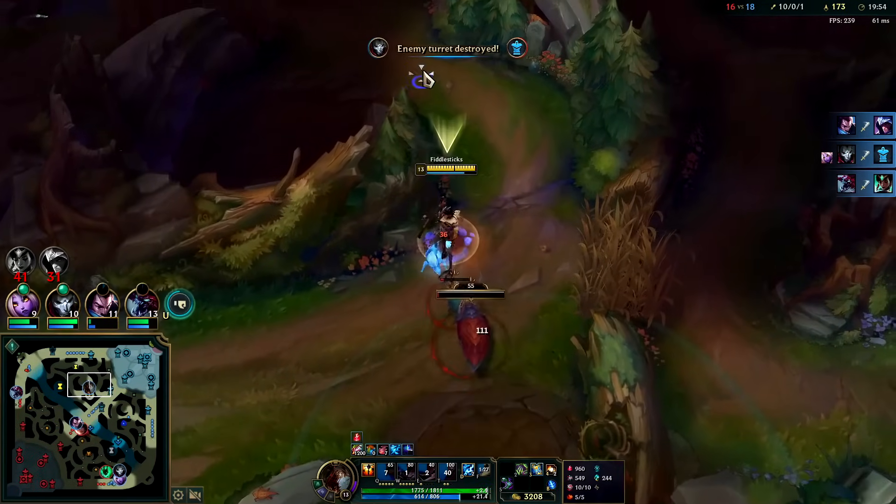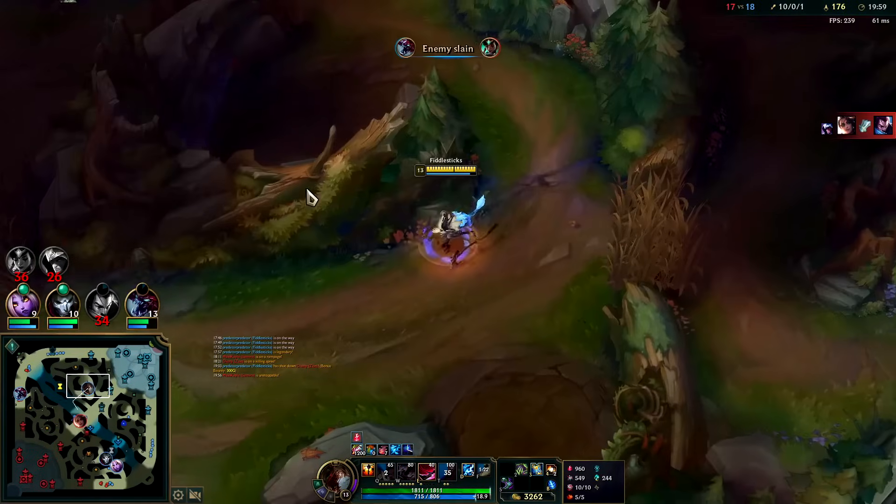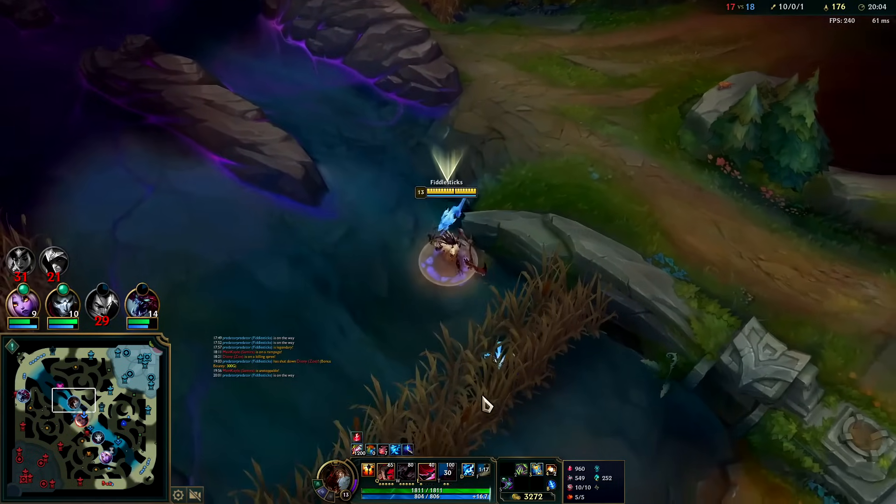What I'm trying to say is you should duo Zoe and MF bot lane because that's going to get you out of Silver 100% — it will save your soul from Bronze damnation.